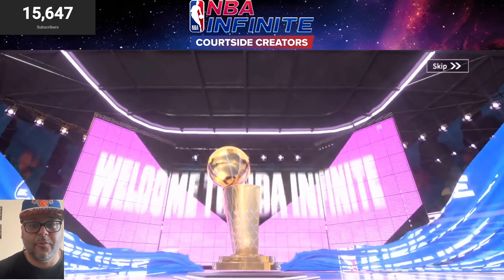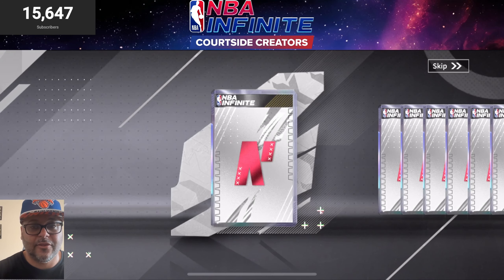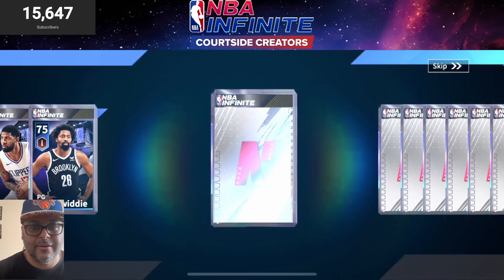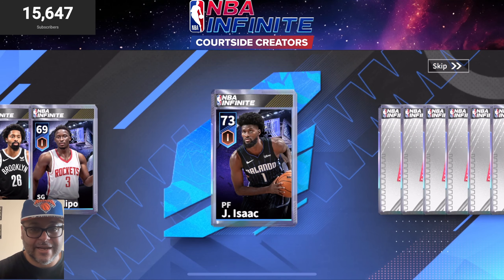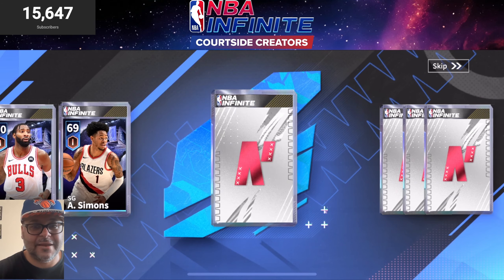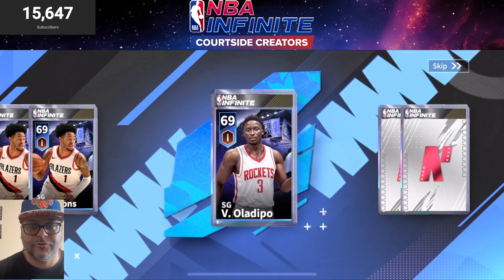We can also do a 10-pull for the Star Studded pull — that's where the heat's at for sure. Let's see what we're getting here, hoping I can get at least one epic, right? That's always a good thing. First card, let's go — we got Paul George, that is a player we already have on our squad. Spencer Dinwiddie, Victor Oladipo, Jonathan Isaac — I know how I feel about his blocking ability.